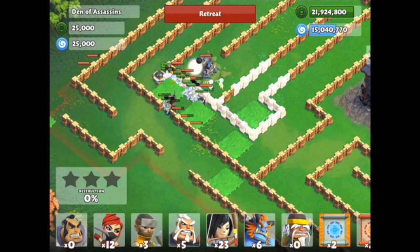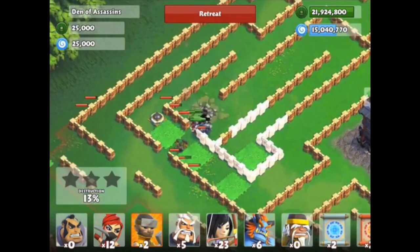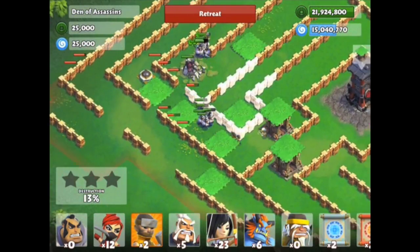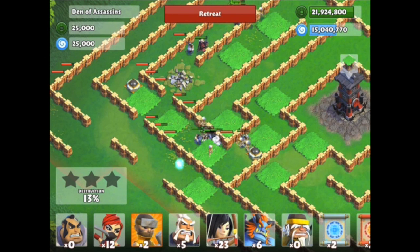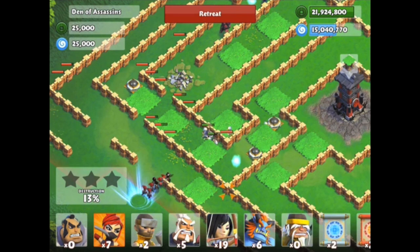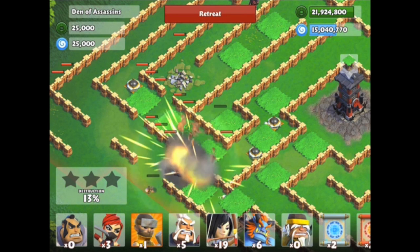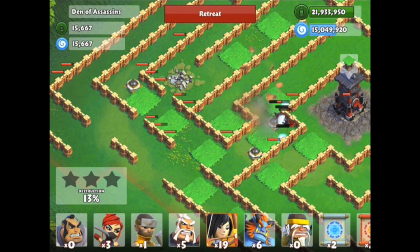There's a bunch of other stuff in this update like a dragon and some other things they'll be releasing, but I have the privilege to show you this new trap which is really awesome. You can see them all jumping up right there, coming out of nowhere — they're hidden. They are like other traps where you have to refill them with essence, which is pretty much like refilling your alliance castle because people spend essence to train the troops.